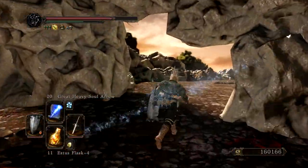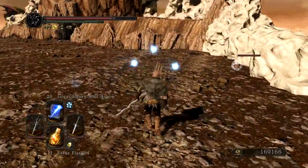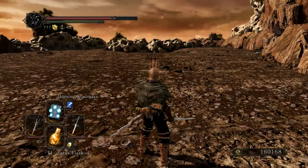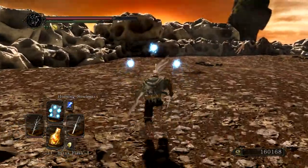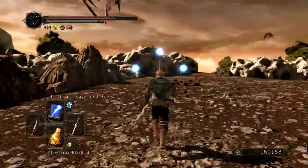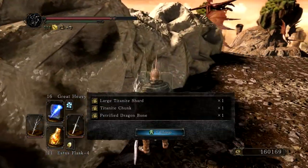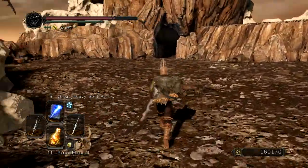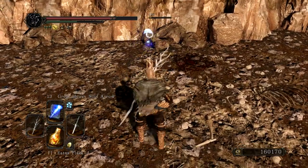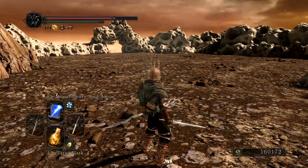These guys at bonfire intensity 3 give like 10,000 souls, which is cool. There should be a lot of crystal lizards here — maybe four in this section and four in the last one, around nine to ten in total. Just keep following this path and you should see most of them. It's not a very big area but it's very full of materials. Sometimes these crystal lizards go inside the rocks and you can't shoot them and they just get away, which is so annoying.